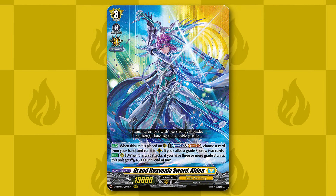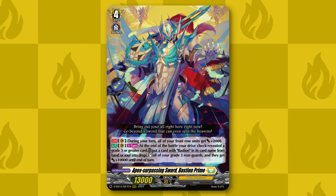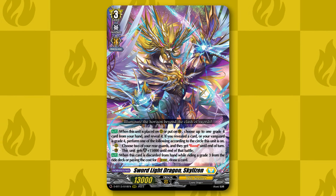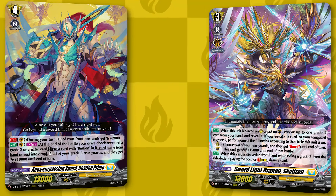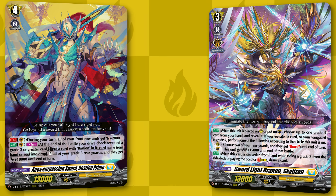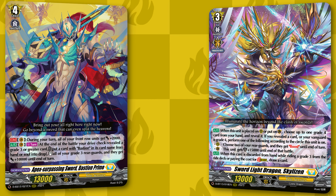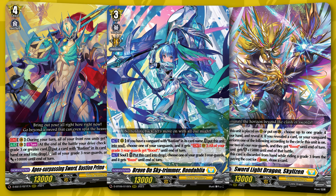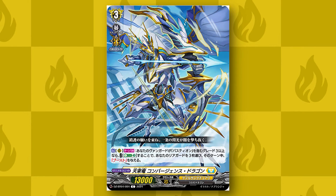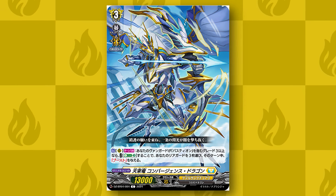Outside of that we have a grade four package through Bastion Prime, which can re-stand our board with plus 10k power after the attacks. We have Sky Lizen, which can be a 15k shield if we have a Bastion Prime in hand or on vanguard circle, but also gives two rear guards boost whenever we play it — so in tandem with Bastion Prime being able to give our grade threes boost, it makes Bastion Prime a lot scarier. To make it more consistent we also have Rondelina, which can go into soul to give our grade threes boost, and later you can soul blast it to give one grade three boost. In set four there will be a new card that energy blasts three to give your grade threes boost, which will generally be better than Rondelina once that set comes out.